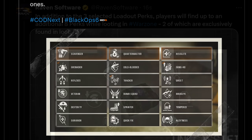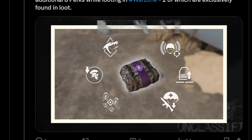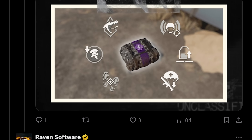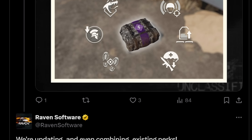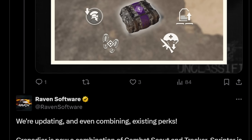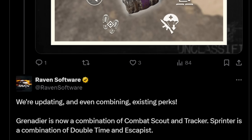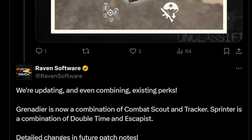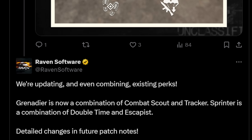In addition to the three selected loadout perks, players will find up to an additional eight perks while looting in Warzone, two of which are exclusively found in loot. Lootable perks are coming back — something I was really bummed about when they didn't return in Warzone 2. Raven also notes they're updating and combining existing perks: Grenadier is now a combination of combat scout and tracker; Sprinter is a combination of double time and escapist. Most detailed changes are coming in future patch notes.